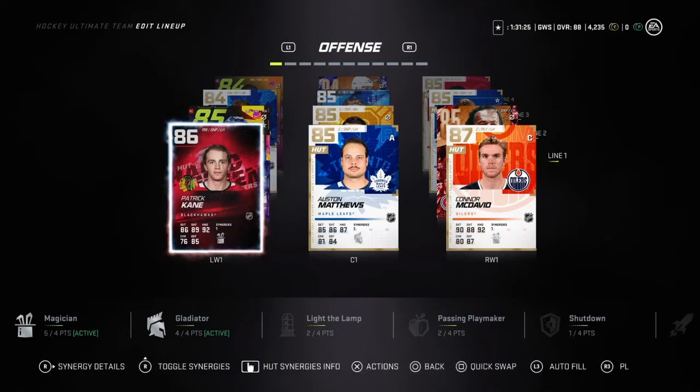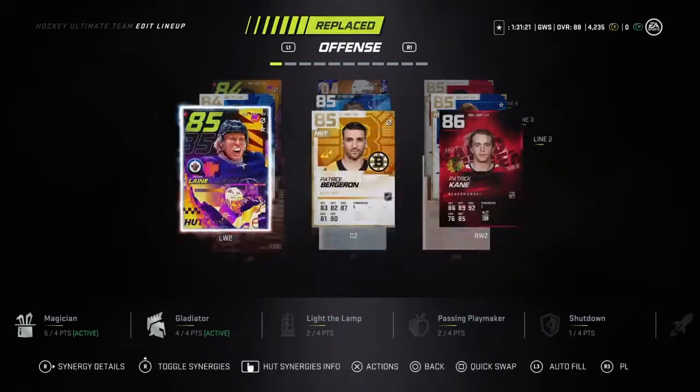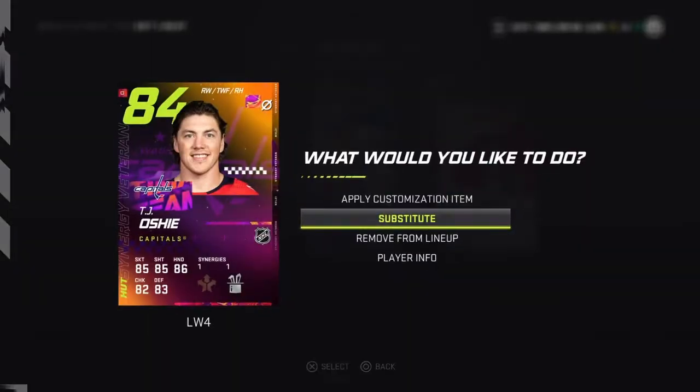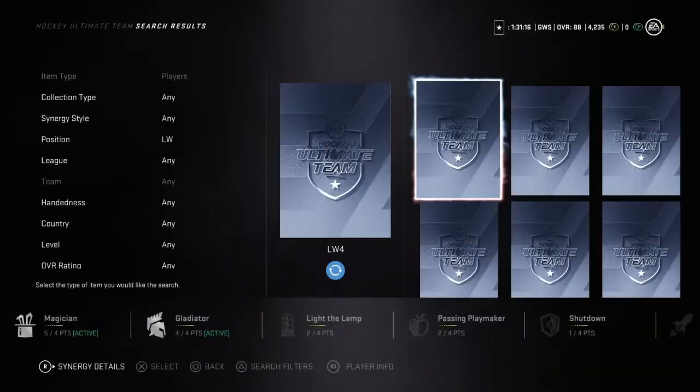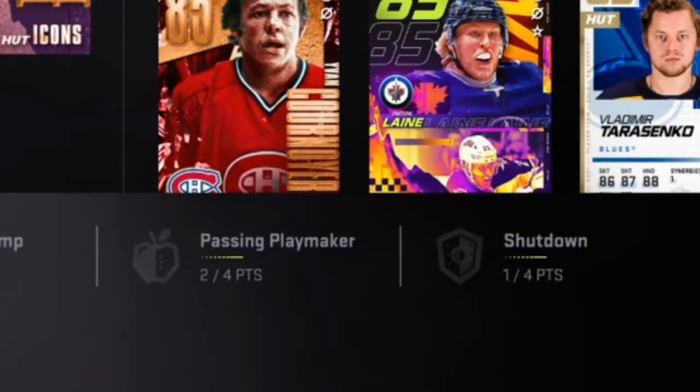Hey, what's going on guys, it's Donnie's Donuts here. I just got a huge pull in the 40k Green Goblin pack - 86 Patrick Kane. Also in this video, I'll be picking an 87 icon master set, so hope you enjoy.